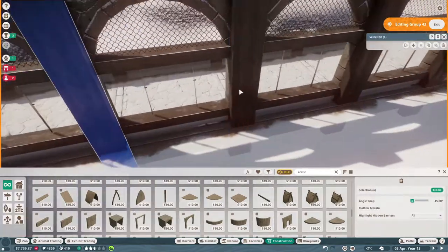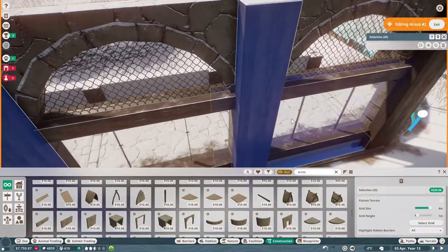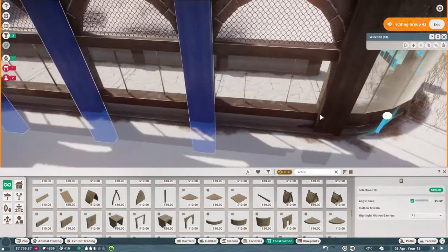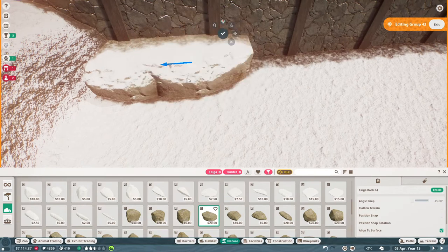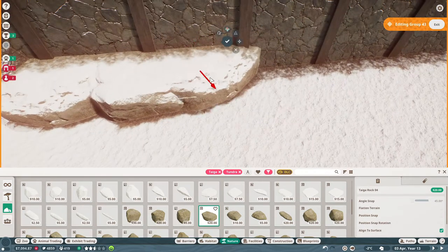It was literally just about making sure that we had things lined up for this next part of the zoo and ensuring that there were no unadjusted pieces and everything was in its correct place.